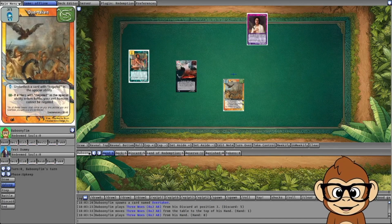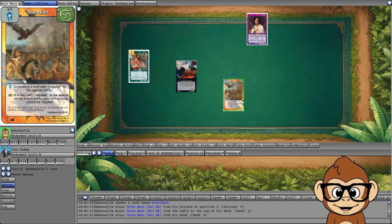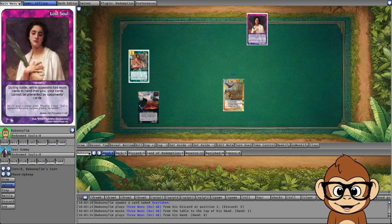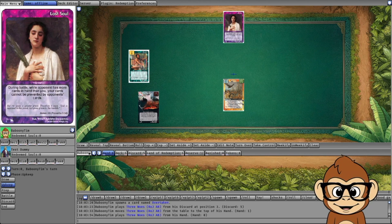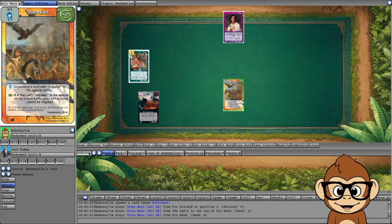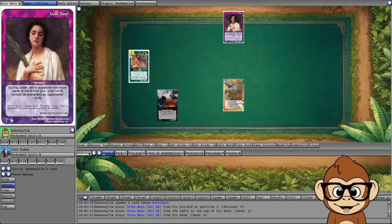One final clarification: can you use Three Woes to negate Humble Lost Soul or Overtaken as an artifact? While it's true that these are neutral cards and you can generally negate neutral cards with Three Woes, both Humble and Overtaken are applying modifiers to cards — and modifiers are inherently cannot be negated. Modifiers include things like 'cannot be prevented,' 'cannot be interrupted,' and 'cannot be negated.' Cards that apply those modifiers also cannot be negated themselves. Overtaken applies modifiers to evil humans under certain conditions, and that cannot be negated either.